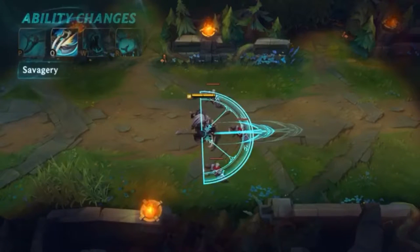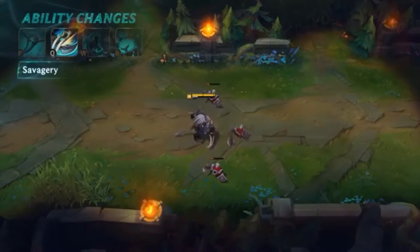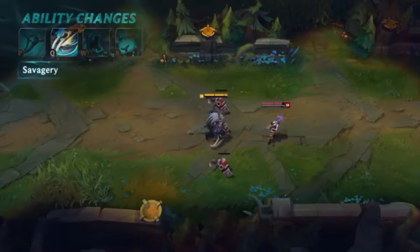Both the basic and empowered versions of his Q, Savagery, strike twice — once in an arc and then once in a line. It's also a skillshot now, so you can miss it, but it deals more damage and you'll look pretty cool.